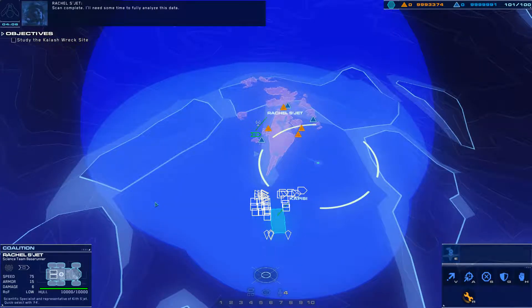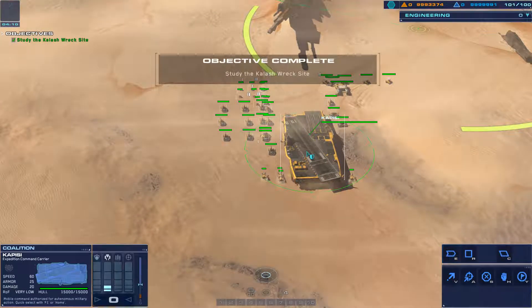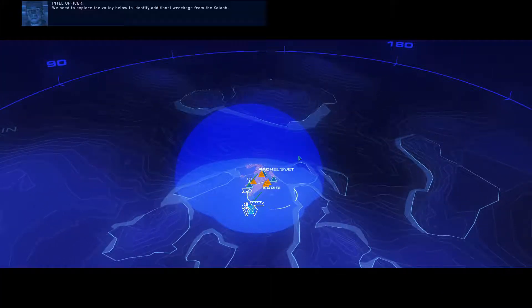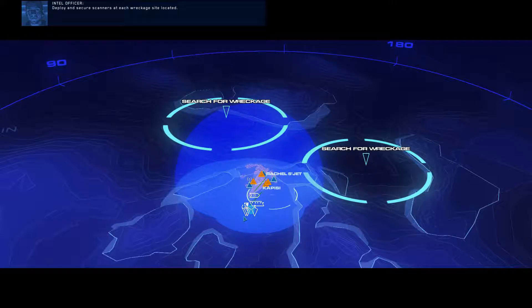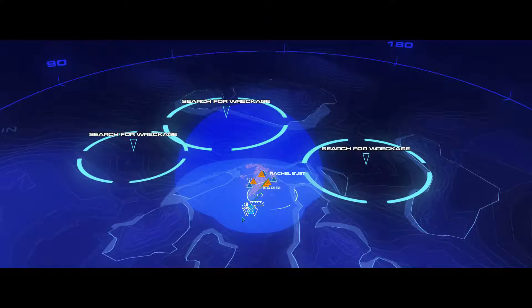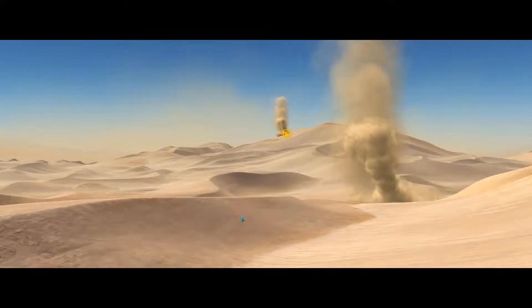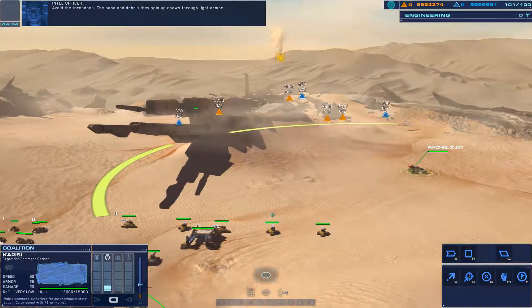Scan complete. I'll need some time to fully analyze this data. Carrier here — we need to explore the valley below to identify additional wreckage from the Kalash. Deploy and secure scanners at each wreckage site located. Alert: the storm is producing tornadoes on low-lying areas. Avoid the tornadoes — the sand and debris they spin up chews through light armor.